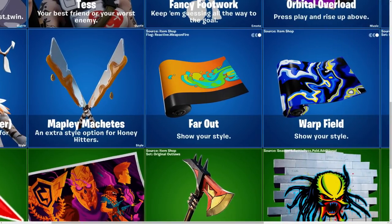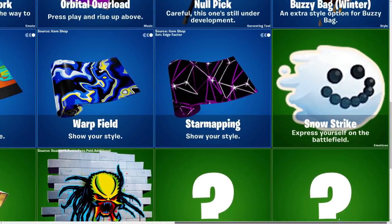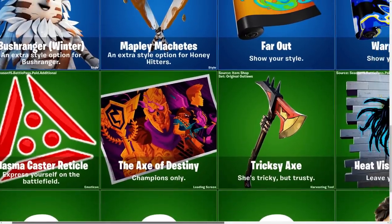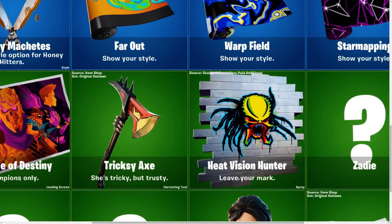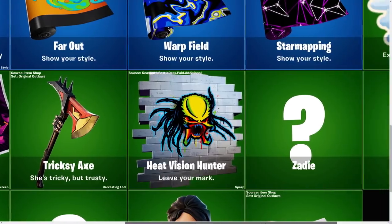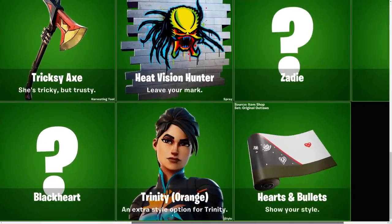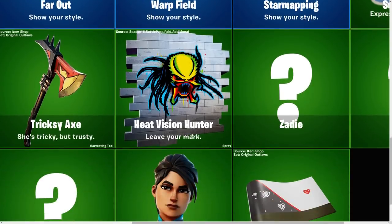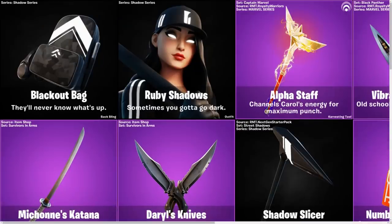Maple Machetes — far out, this wrap looks sick. Then we have the Rap Field and the Star Mapping as well. Snow Strike — pretty cool, honestly, not a bad thing. And then the big news: after the Tricksy Axe, the Heat Vision Hunter Spray confirms that Predator is going to be the secret skin. Which is super cool. There are some encrypted ones as well, but this just confirms that Predator is going to be the secret skin. It's going to be lit. Trinity in orange, and Hearts and Bullets. These are the cosmetics for the new update.